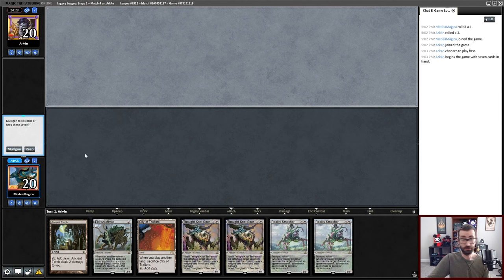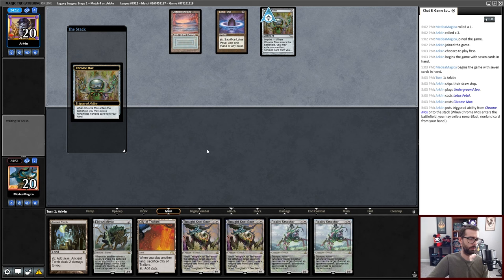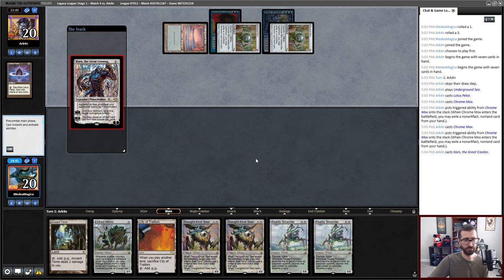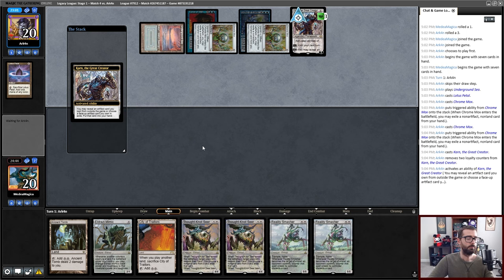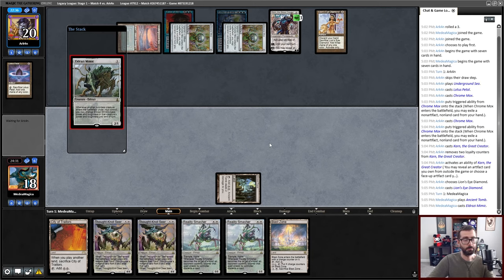Assuming no interaction from my opponent, we have Mimic into double Thought-Knot Seer into Reality Smasher probably to finish things off. We don't want to see Wasteland on the other side. It'll be something in the ANT ballpark, in which case we have the slightly wrong sword of hand. Force of Will though. I was starting to think Echo of Aeons for refueling — it's going to be like a Day's Undoing. It's a Karn the Great Creator. Are you just going to get Liquid Metal Coating and blow up my lands? There could also be something like the One Ring. That is an LED.